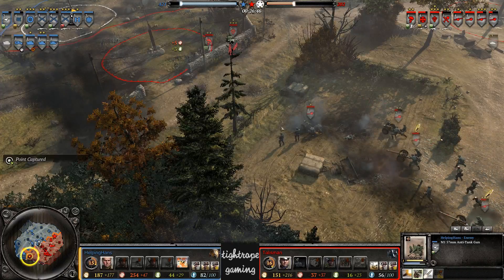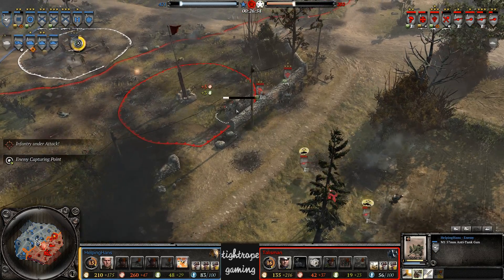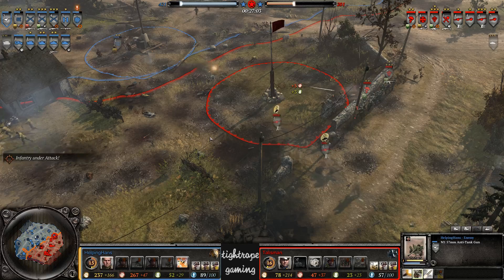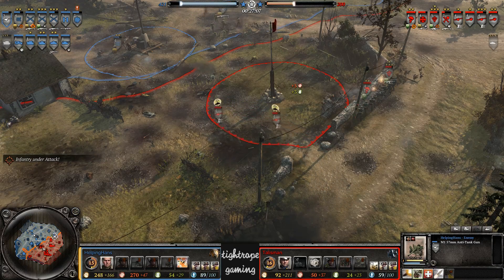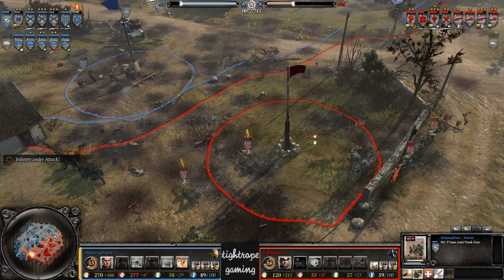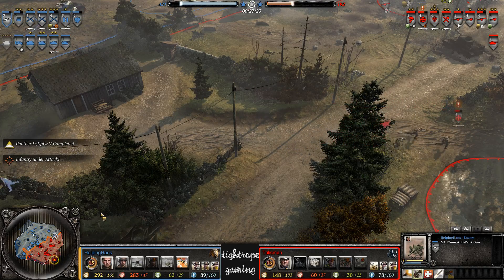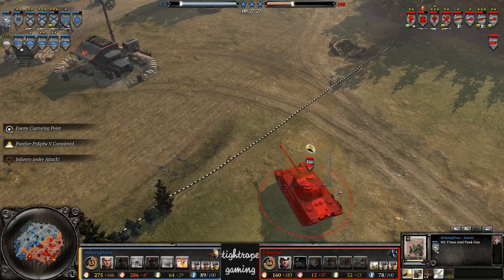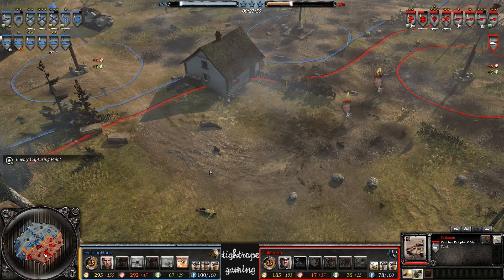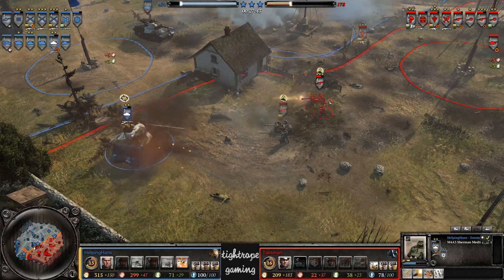That was really bad timing for Talisman to lose his tank right before his second tank arrived. At this point if you're Hans you've got to be thinking, 'I'm pretty far in the lead here — now I just have to make sure I win by a large VP score so I can pick the faction.' At the moment at 421, he's looking like he's going to have faction selection. We saw Hans do a lot of work with the command Panther last game, so let's see if Talisman can get something done with the regular Panther.